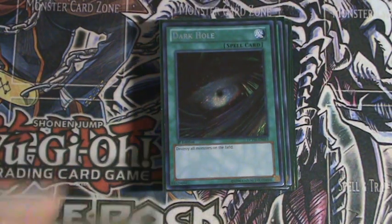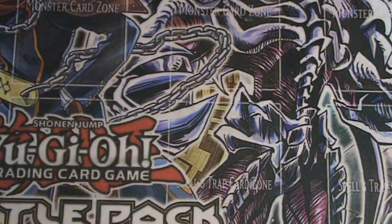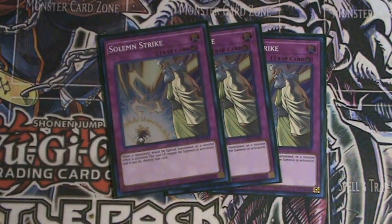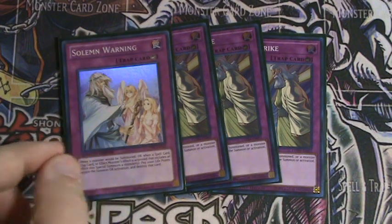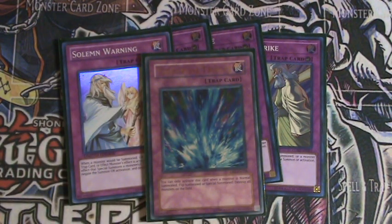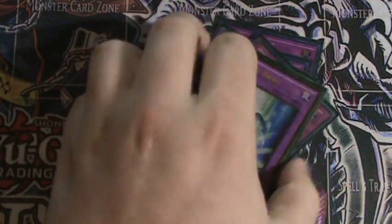One Dark Hole and one One Day of Peace. For traps: Solemn Strike is standard in this format because it's really quite good, along with Solemn Warning. Then Starlight Road to help protect against Dark Hole, Twin Twisters, and stuff like that.